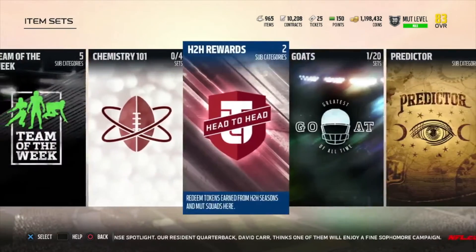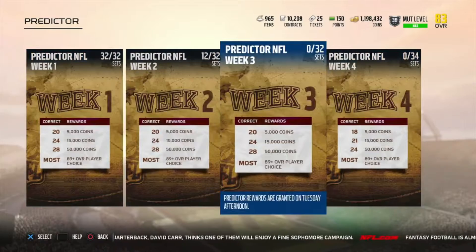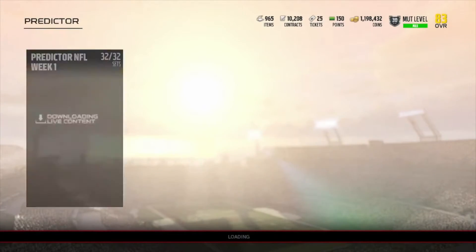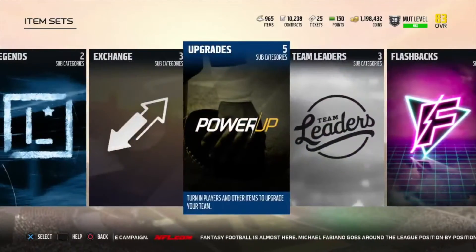Let's go check the auction house and see if any of these are up. Also, the new predictors are out, guys — make sure to go do those. I haven't done them in the past couple of weeks because I've been really busy, but this week make sure to do them — easy coins, if you can predict the future.